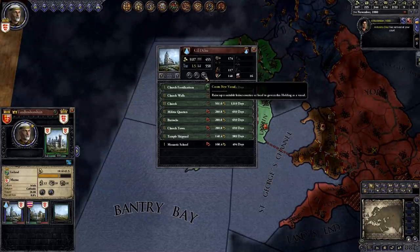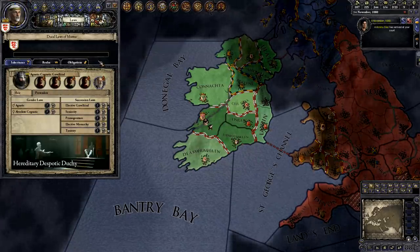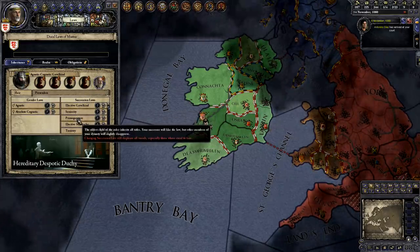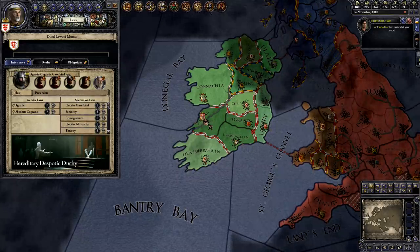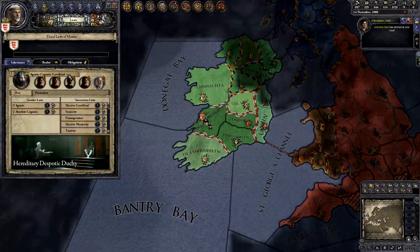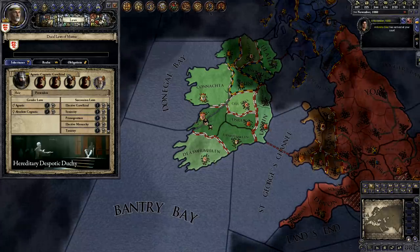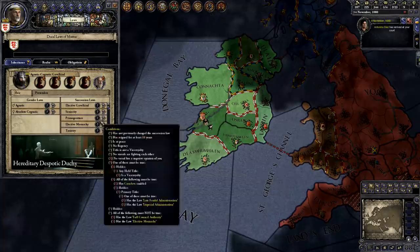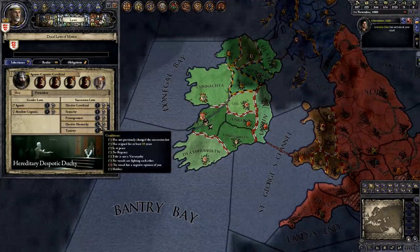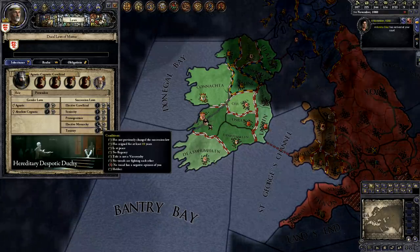Now let's look at how to change laws. I'll click on the Laws tab. A really important law is the Succession Law, which determines who your heir is. If you hover over the different types of succession, it explains them. Right now I have Gavelkind, which is my least favorite, because my heir doesn't get all of my land. I'll try to change to Elective Monarchy. All of the options kind of suck, but Elective Monarchy sucks the least. Under Elective Monarchy, some of my vassals and I each get to vote on my heir. The problem is, it's grayed out. If I hover over the question mark icon, it explains that I can't switch to Elective Monarchy because one of my vassals has a negative opinion of me.